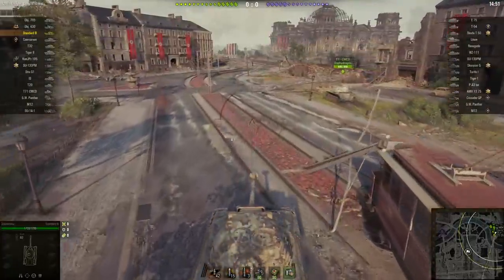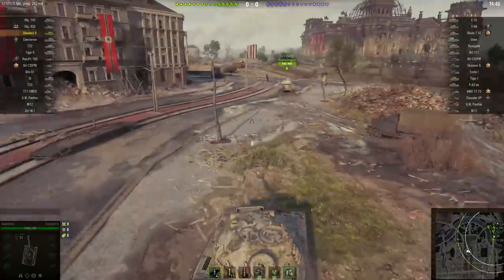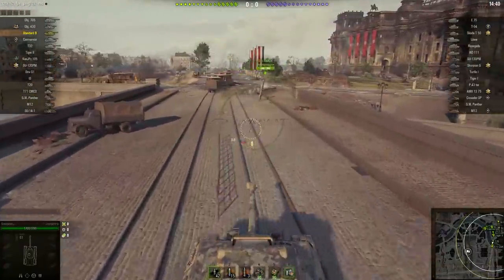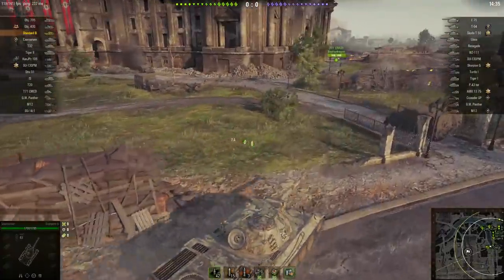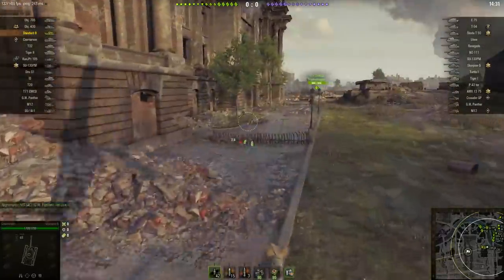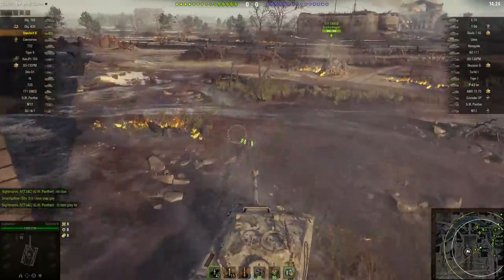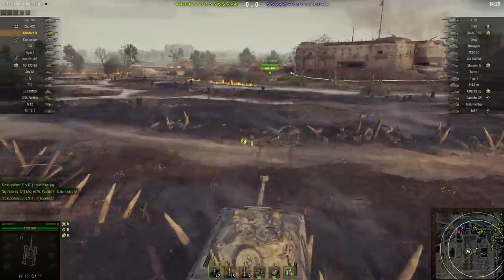The Prototipo Standard B has a three-shot auto-reloader, but unlike other tanks with auto-loaders, it doesn't have to wait for all three shots to be fired before it starts reloading. As soon as one shot is fired, the reloader gets to work. The downside is that the more shots you've fired, the longer it takes to reload each individual shot. To put it plainly: if you shoot your load early, it takes much longer to get it back up again.